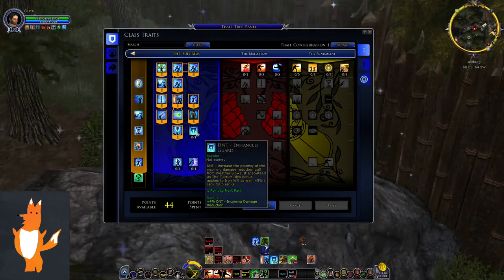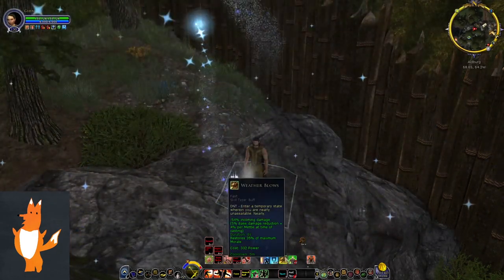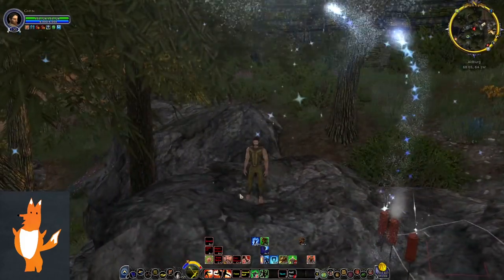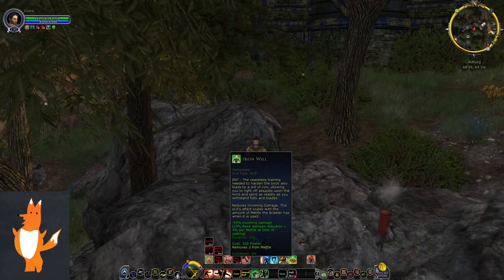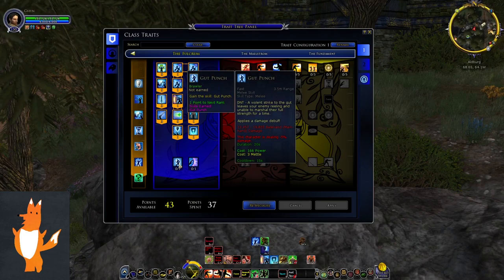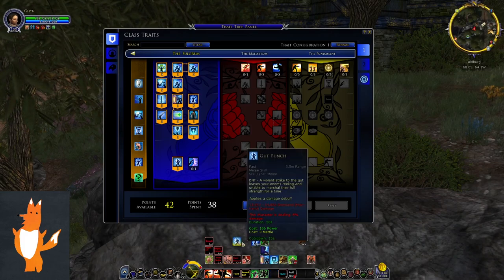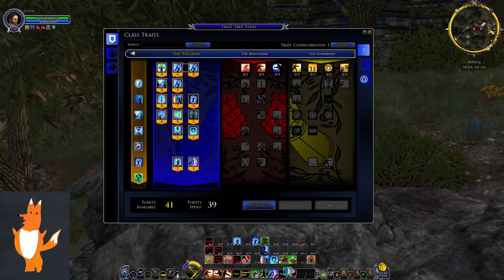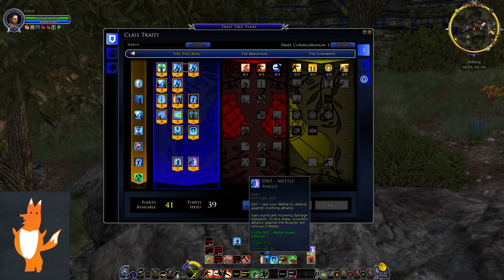Next we have Enhanced Guard, which increases the potency of both Weather Blows and Iron Will — making them stronger. They're also stronger if you use them with max metal. Finally, we have the capstone skills of blue line. The first is Gut Punch — hitting your enemy with Gut Punch makes them deal minus 5% damage. And there's another toggle skill called Metal Shield, which functions like Defensive Posture.